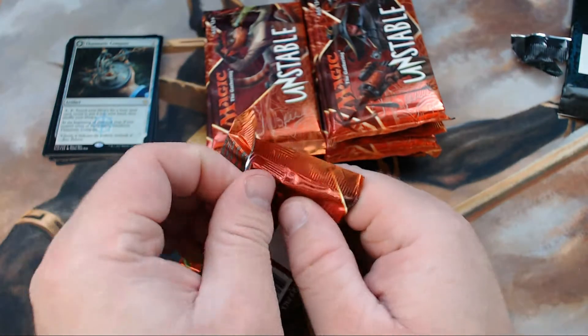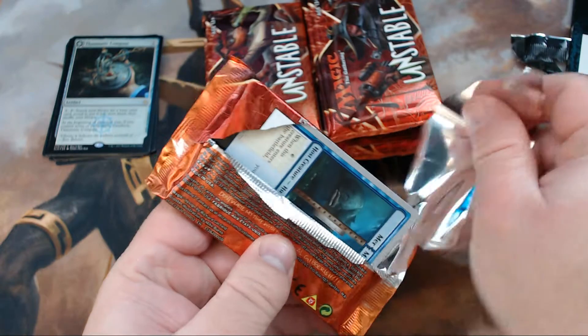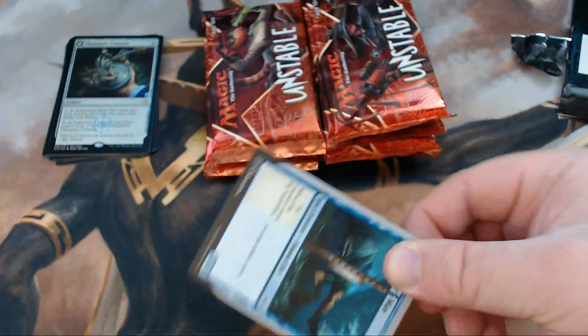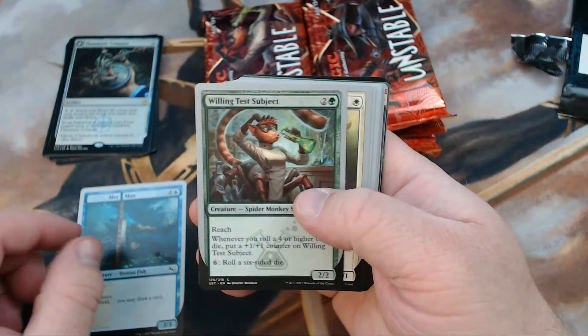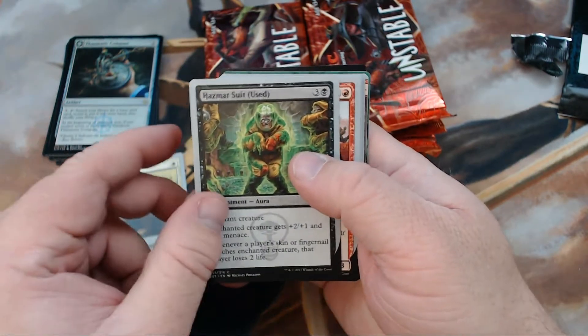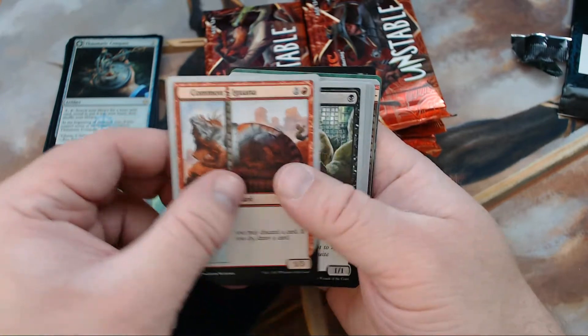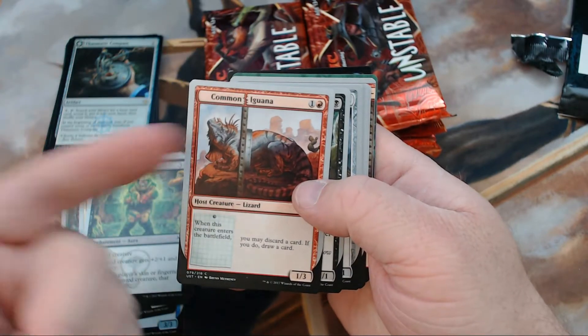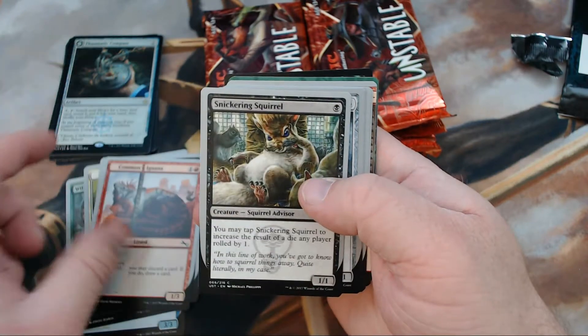There's no bad stuff in it really. On to the good, fun, Unstable! I can't tell you how excited I am about this. We've got Merman, Willing Test Subject, Adorable Kitten, Hazmat Suit Used — that's amazing. Common Iguana, and I'm personally excited about this whole host mechanic thing.